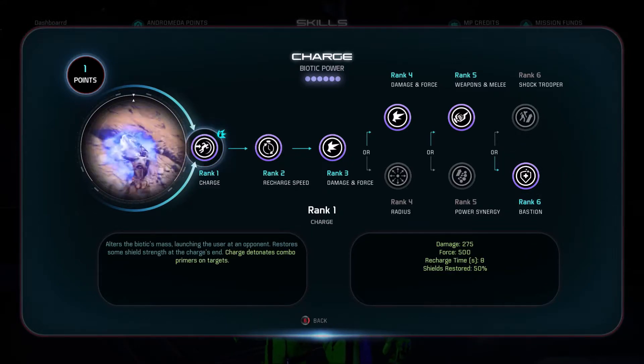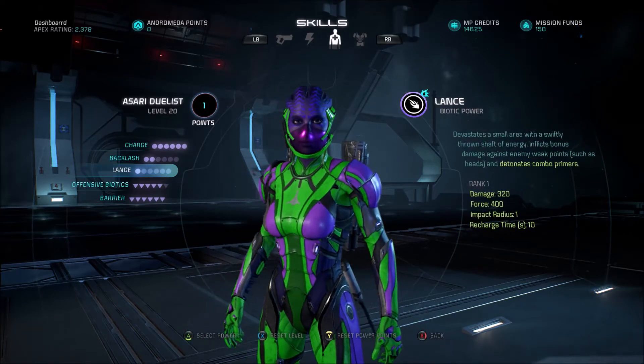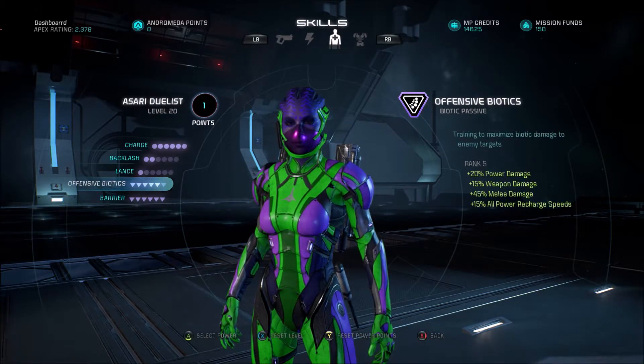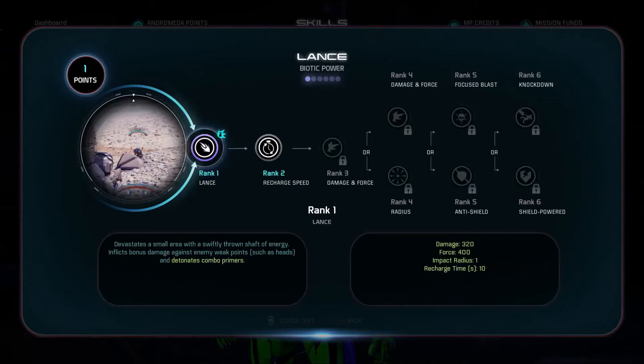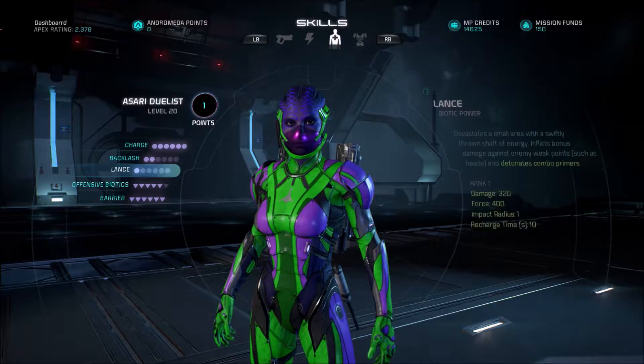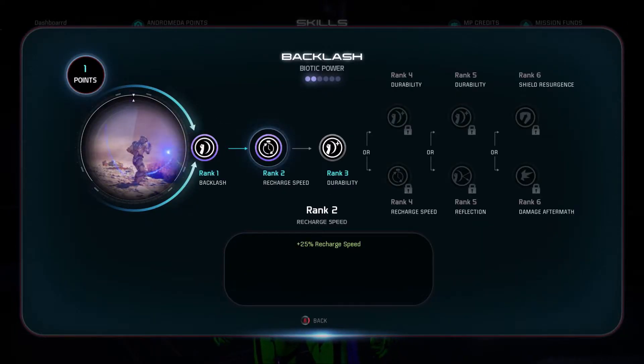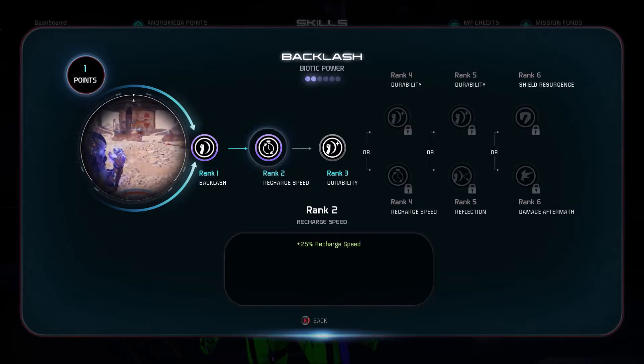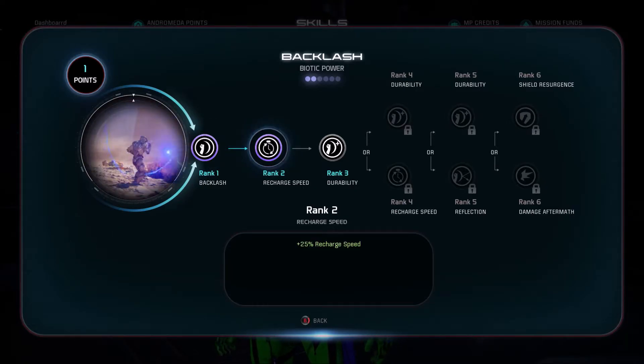After all this, you're only going to have about 3 skill points left. Obviously you can't get rank six for Biotic Warrior with those points. So it would be between Lance and Backlash — honestly, it doesn't matter much. It would just give you recharge speed for one or the other. I went ahead and picked recharge speed for Backlash, because I often find myself using Backlash way more than Lance, especially when I'm trying to get out of situations.